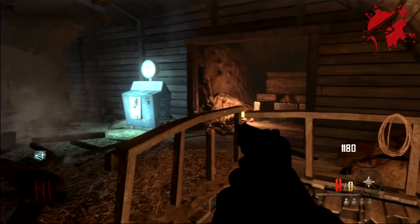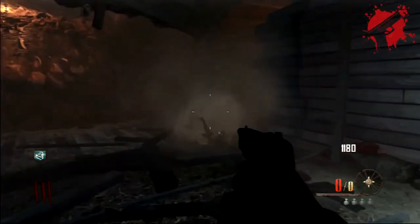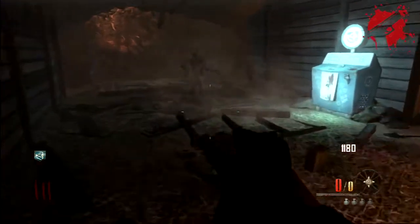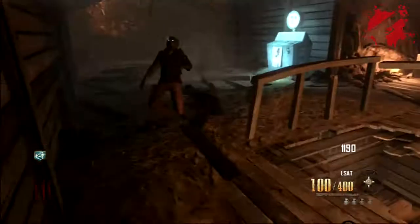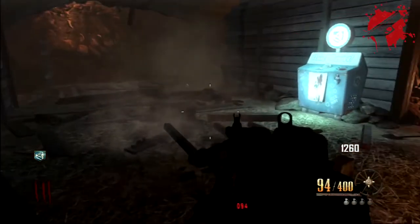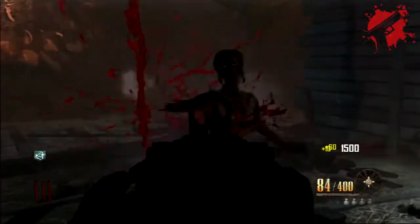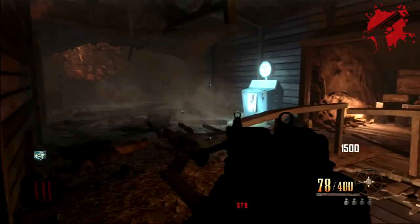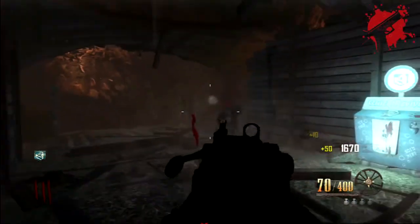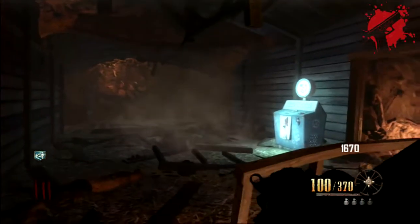Vulture Aid - I don't hate it. I think it's a lot better than Who's Who and Tombstone. Electric Cherry is probably the best perk and could be used on every single map. I do like Vulture Aid, but it's probably a bit too OP on this map. I would have liked to see it on a different map that wasn't already so easy. You take all these elements - easy plus easy plus easy plus easy - and you get something that is super easy.